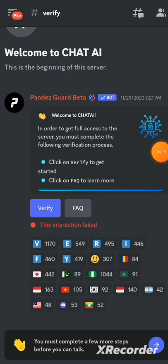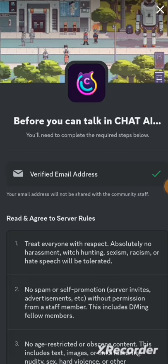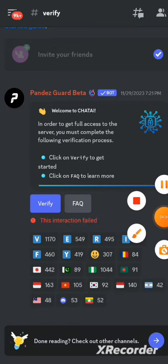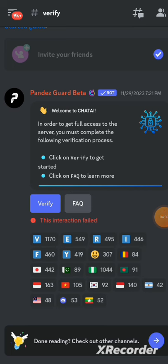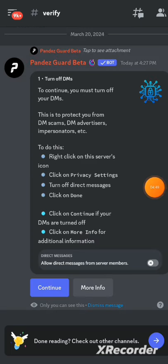After clicking on my country flag it brings you here. Click on 'I have read and agree to the rules', then click on Complete. Come back and click on verify. It says 'Turn off DMs to continue' — you must turn off your DM. This is to protect you from DM scams, DM advertising, and impersonation. Click on Continue.